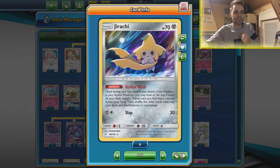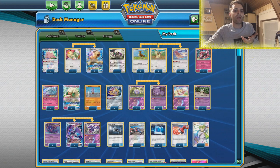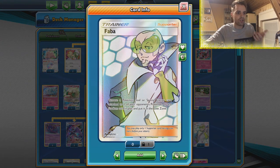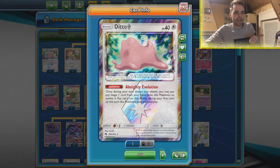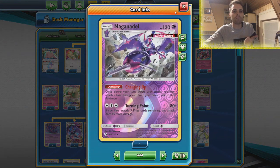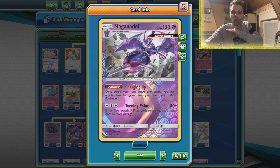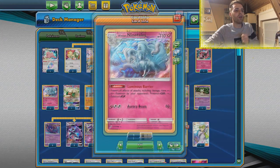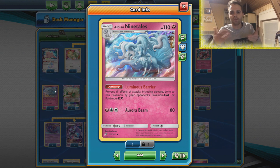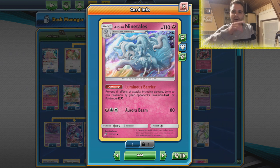We have Jirachi to get even more consistency, and Orangaroo to get ourselves puzzle pieces back like Koffing and Weezing or whatever we need. We have Faba to get rid of annoying stadium cards and special energies, putting them directly into the Lost Zone, which is very significant. We have a Ditto which can evolve into practically anything — it can go to Naganadel. We even have one Naganadel from Lost Thunder with Turning Point, which can come out of nowhere if the opponent has exactly three prize cards remaining, allowing a one-hit KO.